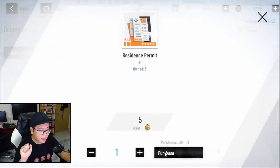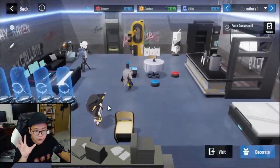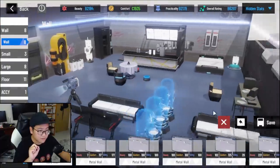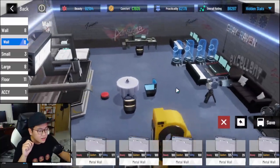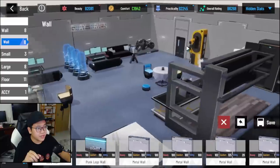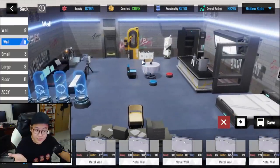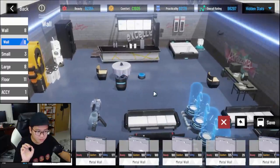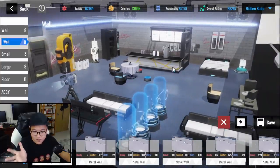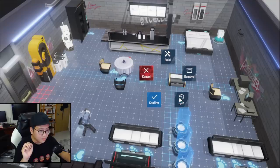Now, how do you decorate the dorm? To decorate, first tap the decorate button. Here you have the decorate menu where you can place items wherever you want. These walls are just the basic wall — you can tap on any one of them to replace the room wall. You can also buy or craft different walls, press on them, and you get an entirely different look. Unfortunately, you cannot mix walls — you have to pick just one style. You can put items down, move them around, spin them — it's pretty simple.